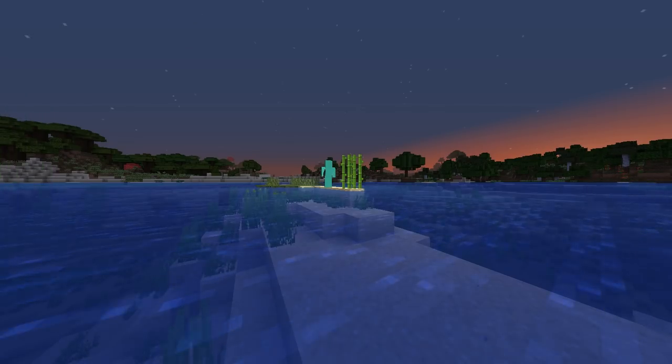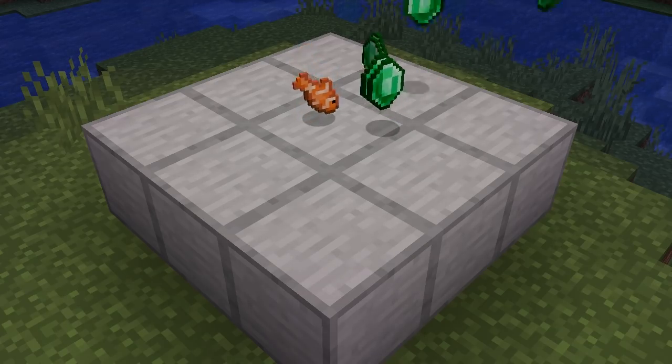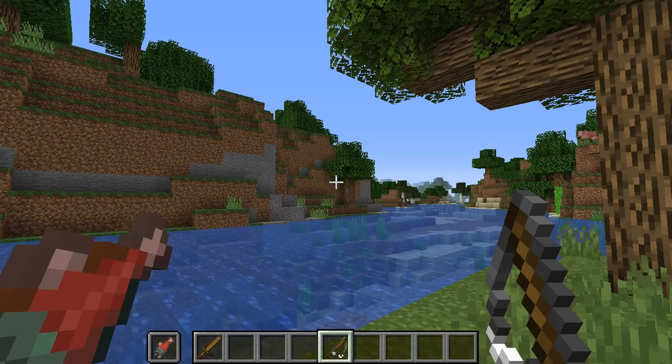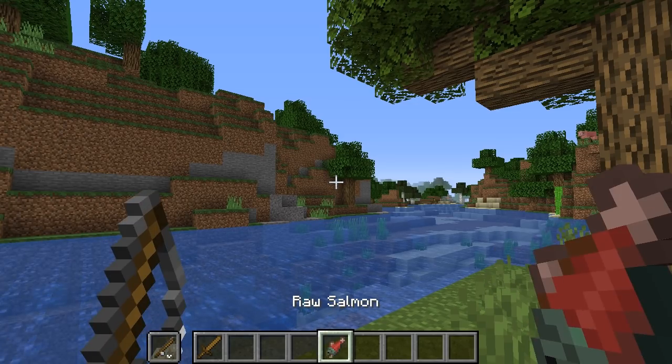Our next trick is very useful in those early days of a new world. Let's just keep this between you and me, otherwise I might get in trouble. This trick is for fishing and getting the most out of your rod — it's actually pretty much a five-finger discount. I discovered this when experimenting with dual wielding. I was trying to see if you could cast two lines at once. Short answer: you can't. But I did notice some unusual behaviour.